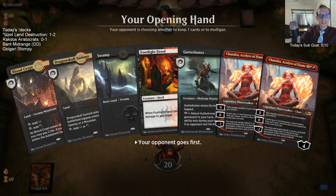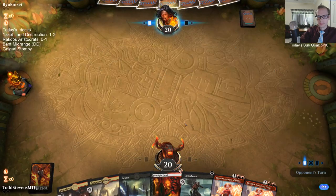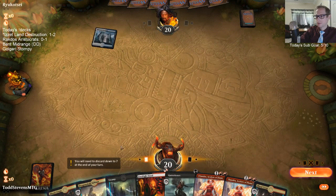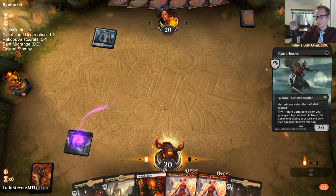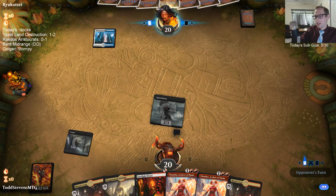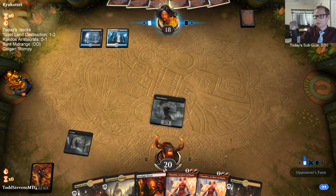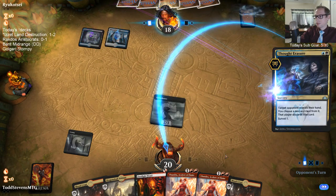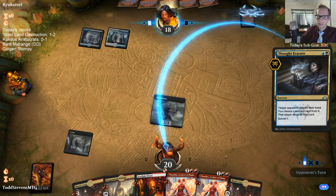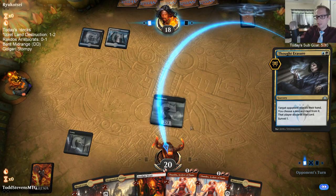You made top 8 of the 10K then split in top 8 - awesome, way to go! So that's what we need - we need an Angrath. Now we have lands and spells. We want to just keep drawing spells now though. We actually have good mana with both red and black. They took the Firebrand - that's interesting.